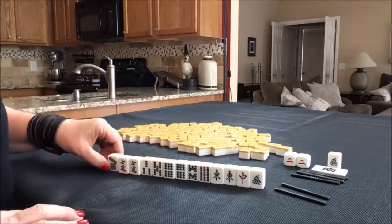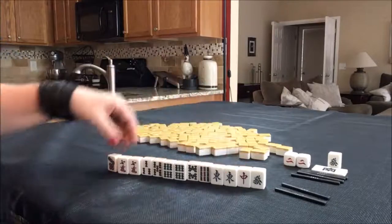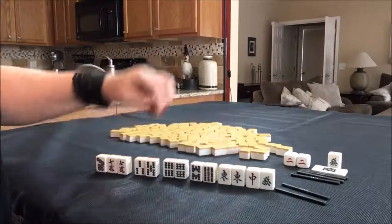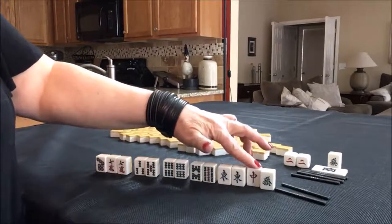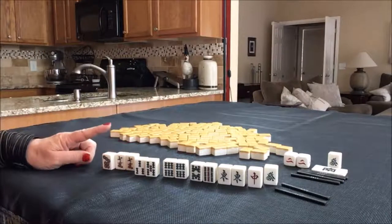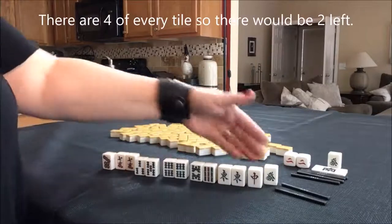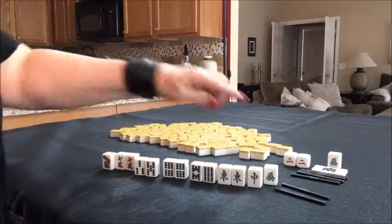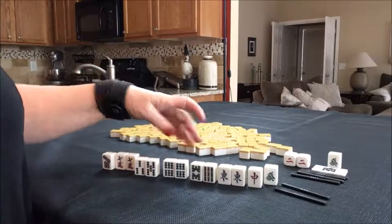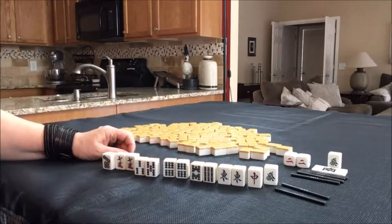We have a pair of 7s — we could play all Pungs. Looking at Chi potential, there are 2 Chis and a potential Pung, so we have 5 blocks including Dora. I think what I would do is discard the 7-dot first, then discard the green dragon — it's the Dora indicator and there are only 3 left, so the chances of pairing it up for a Pung are slim. Then hold these, try to draw more Bams or a red dragon. I would Pung here, Pung here, Chi-Chi — that's what I would do with this pull.